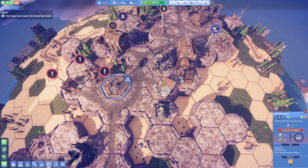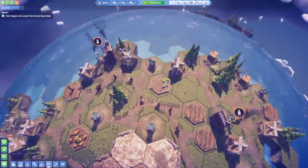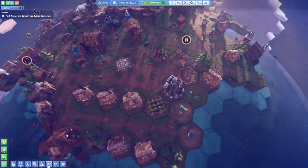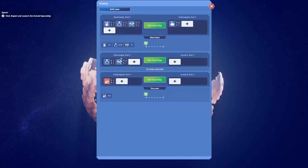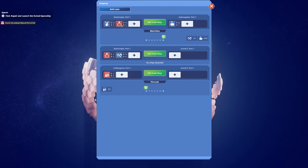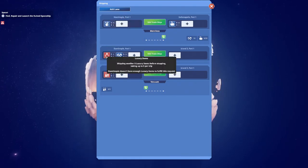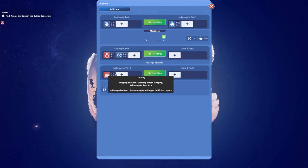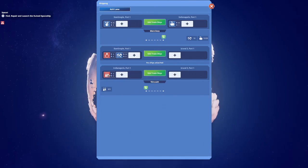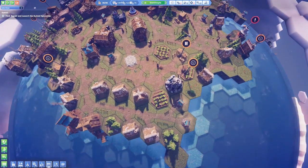I could place this here to produce more power but I don't think I need it. Where we need power is going to be on island number three. This place is also waiting for tools still — we're doing really really bad on tools. Let's stop sending tools to Indianapolis since I think the island is already producing its own tools. And we are not sending any more jewelry to Indianapolis — just sending it to island number three.